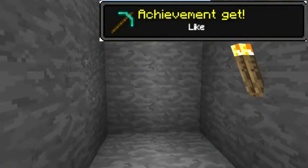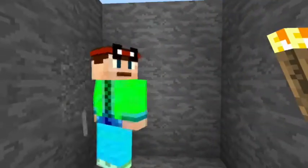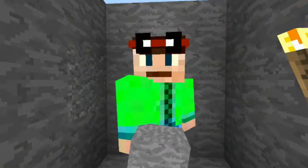As you see, there's nothing here. No signs of anything. The purpose of the secret passage is that you can hide your stuff from your friends, or you can just have a secret base without anyone knowing it.